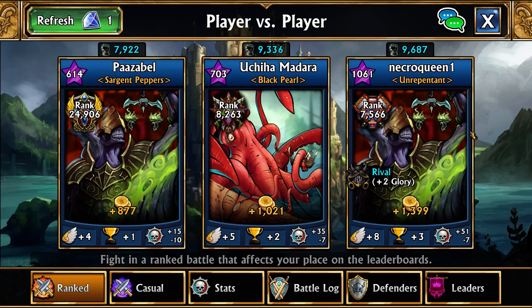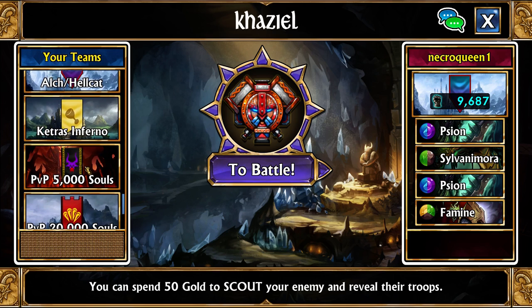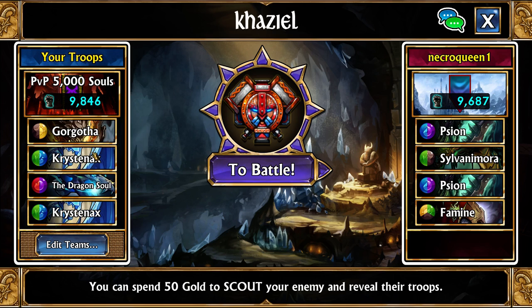There is also PvP soul farming. For PvP there are a couple of teams you can use. Gorgolfa, Cristinex, Dragon Soul, Cristinex — or literally anything with Cristinex and Dragon Soul, or any team with a Dragon Soul — can cap at about 5,000 souls per hour, ranging from about 2,000 to 8,000 depending on what you're facing and the current meta. On average it's about 5,000. PvP can be random — you win some, you lose some — but having a standard Dragon Soul on your team while doing PvP is a passive 5,000 souls per hour.